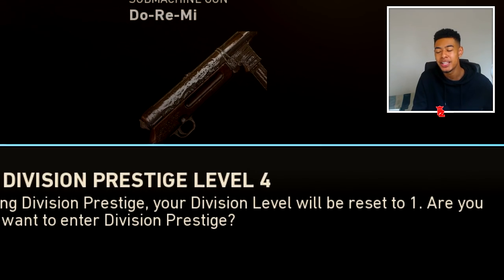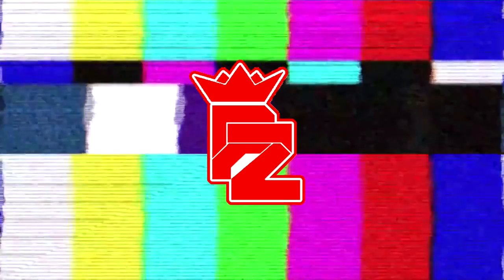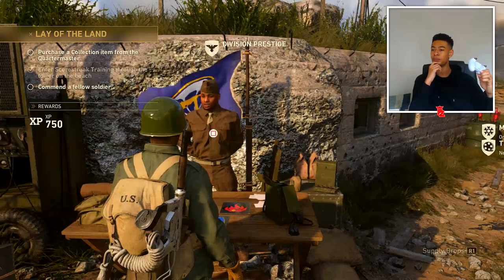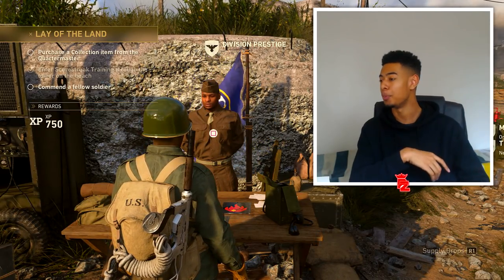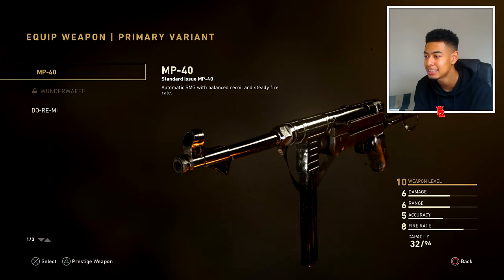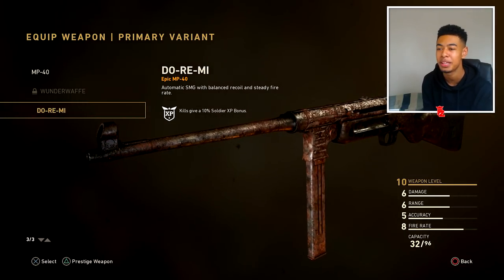Entering Division Prestige level 4. Let's get into this, man. Let's unlock this variant right here. Come on, pop up, pop up, pop up. Okay, it doesn't pop up. Alright, so I'm assuming I should be able to just select this now. Oh yeah — Dore Mi, Epic MP40.